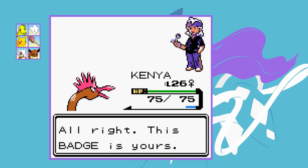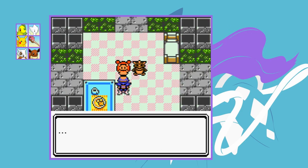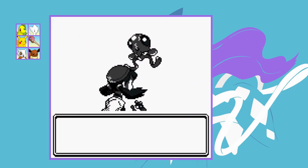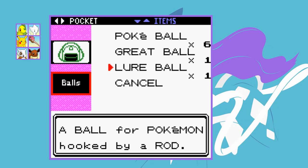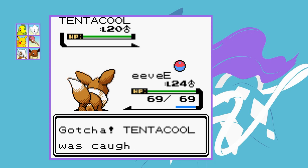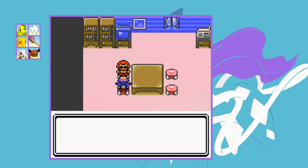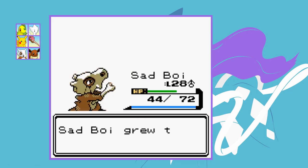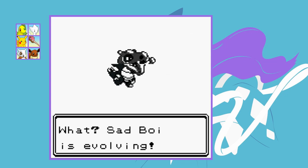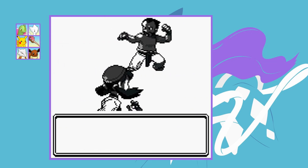We arrive in Olivine City and meet Jasmine at the lighthouse. She asks us to go to Cianwood City but we don't have a Pokemon that can learn Surf, so I have to catch a Tentacool to use as an HM slave — I will not be using it in battle. Now we can surf to Cianwood and get the secret potion for Amphy. While there I do some training — Cubone evolves into Marowak and Bayleaf evolves into Meganium, just in time for the fighting type gym leader Chuck.